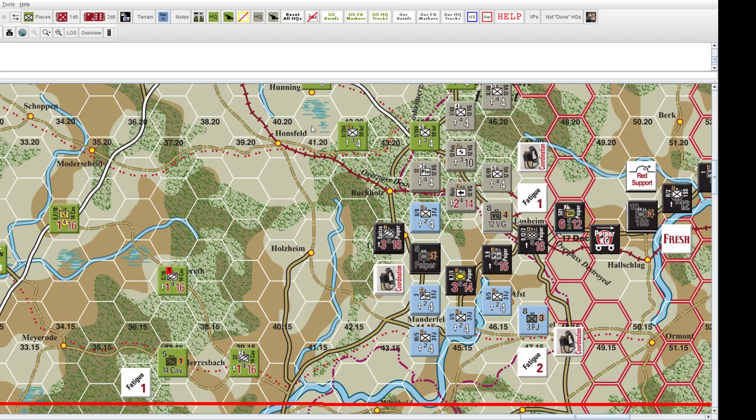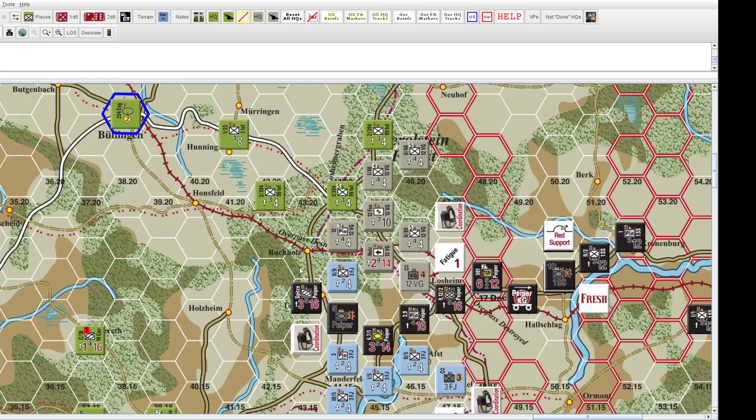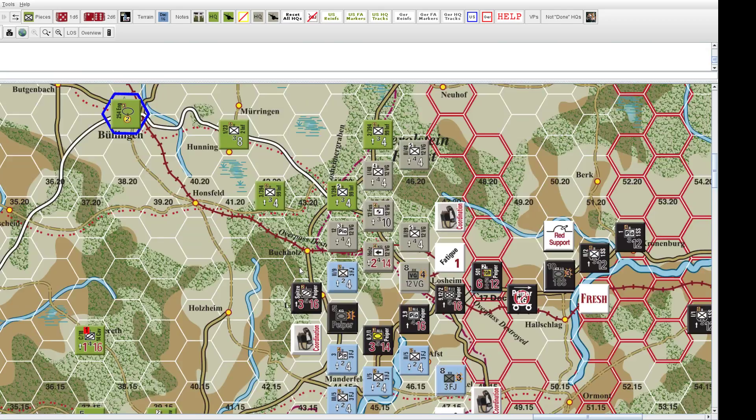The SNAFU roll results are fail, partial, or pass. A pass is what you want; a partial is somewhat acceptable; a fail means the formation won't be able to do anything. Let's assume I'm the German player — my first activation will be Kampfgruppe Piper.